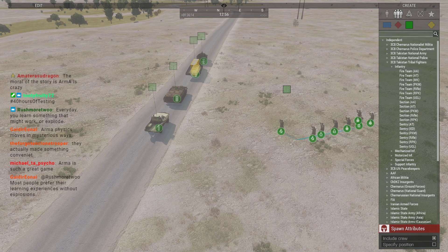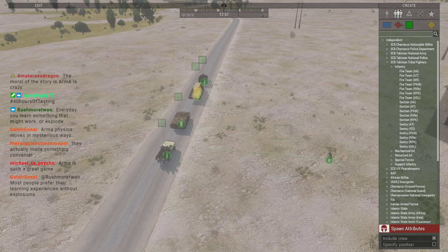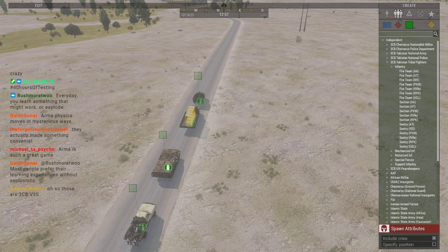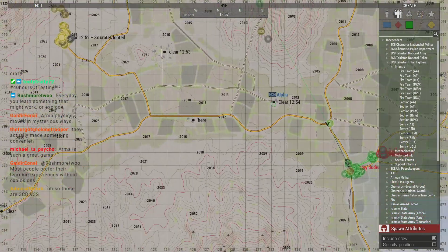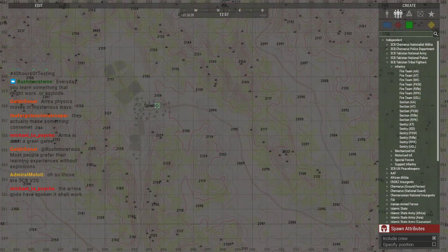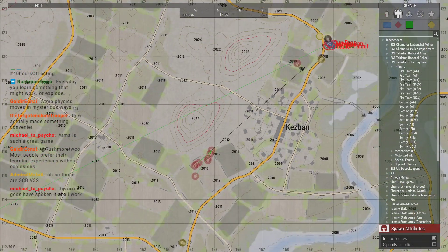I smell banana bread downstairs too. Bravo apparently needs help and you guys are the closest forces. Bravo has a BDRM. So this is a tracked Vic, it might not work as effectively as we want. You can take the BTR-40 to help Bravo — then the transfer truck can grab those pallets, bring them back and come get me, then I can help as well. Where do people need assistance? Charlie is at main base if there's anything close we can assist with.